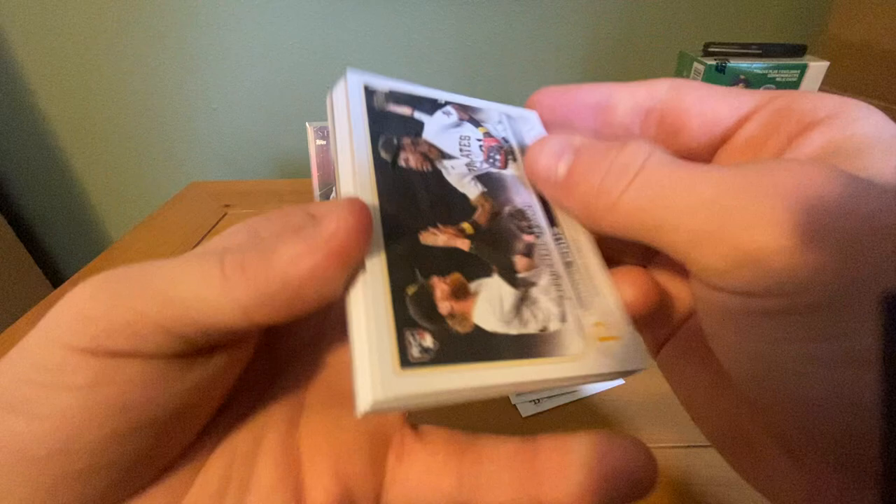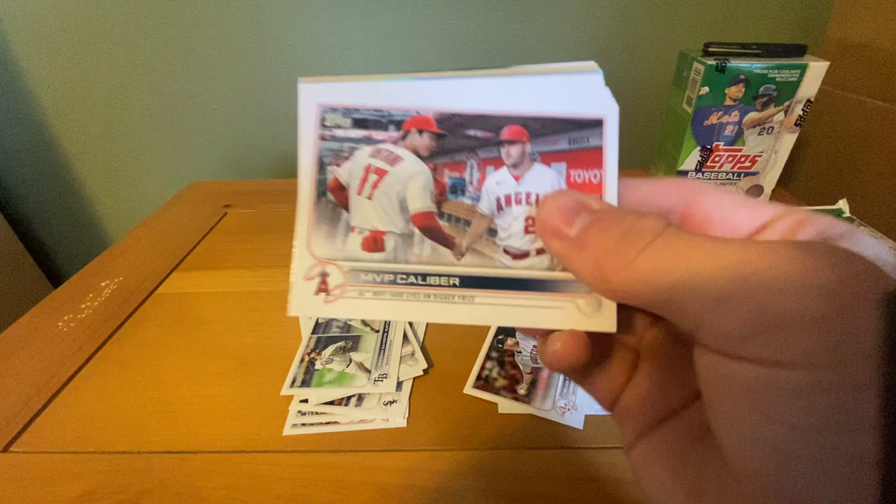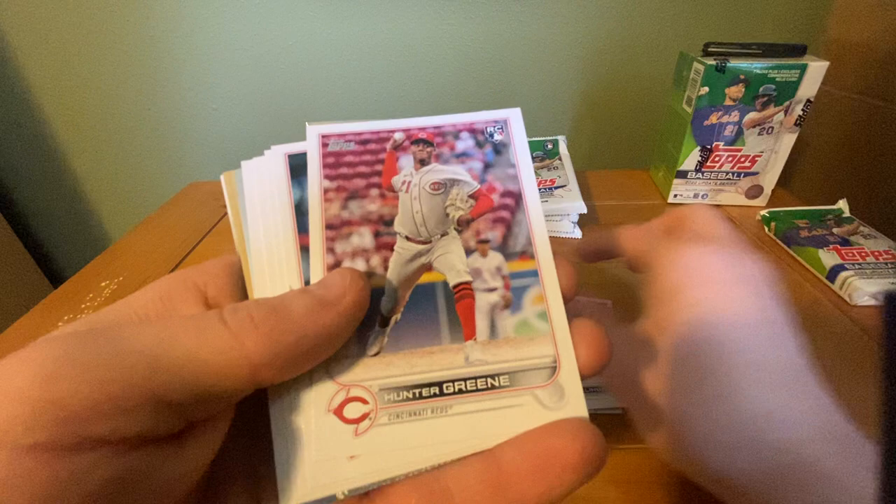Jose Quintana, Ryan Presley. Rookie combos for the Rays — there's a nice one. I always like this card — the Otani and Trout MVP Caliber. Jacob Stallings, Hunter Green true rookie — that's not a bad one. Caleb Theobar.